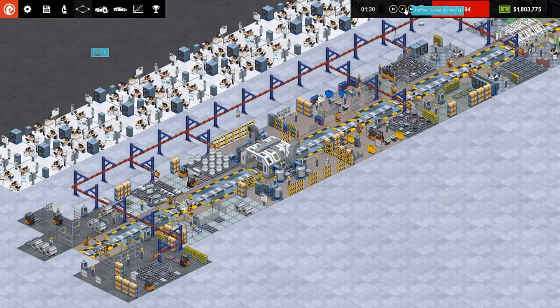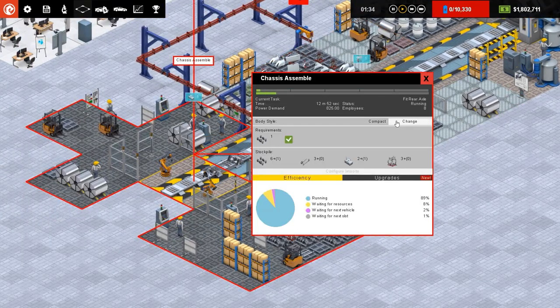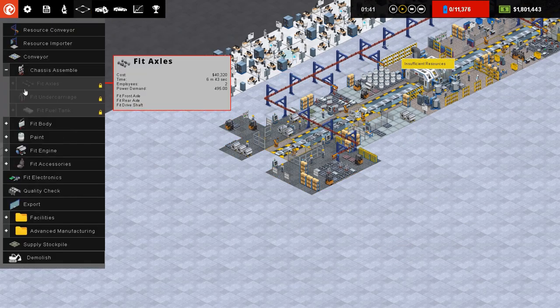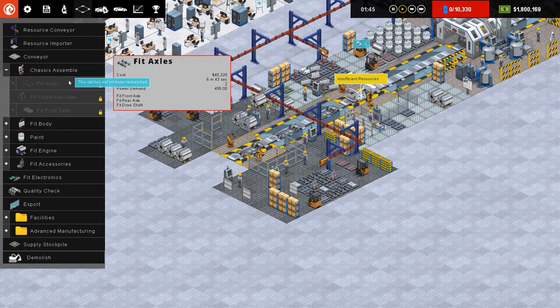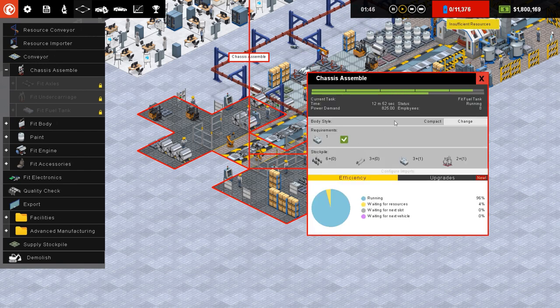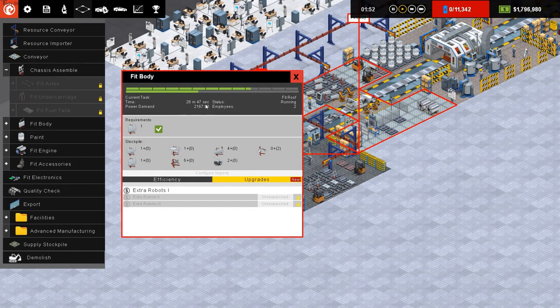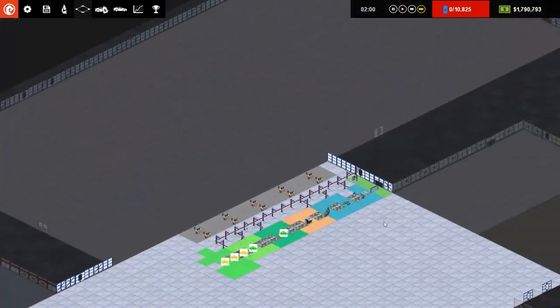That's not a sedan, that's a compact - compact body style. I don't know whether my memory's faulty or there's been a change in the game. That might be a bug, because I was fairly certain you can only select the body style when you break down the chassis assembly - so you'd do axles, undercarriage, fuel tank and select it from the axle section. Has it been added to this chassis assembly area? Either it has been added, it's a bug, or my memory's faulty. Anyway, let's go for an upgrade on the fit body section as it's the slowest at 28 minutes, and max the speed out. So we are producing compacts as our first car.